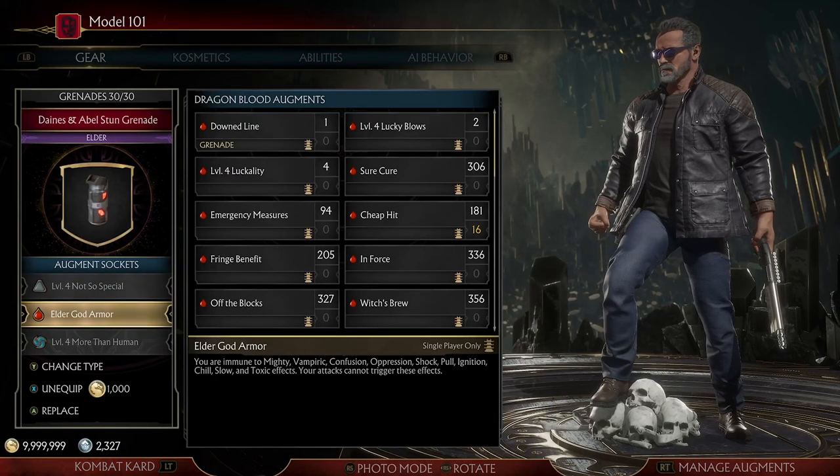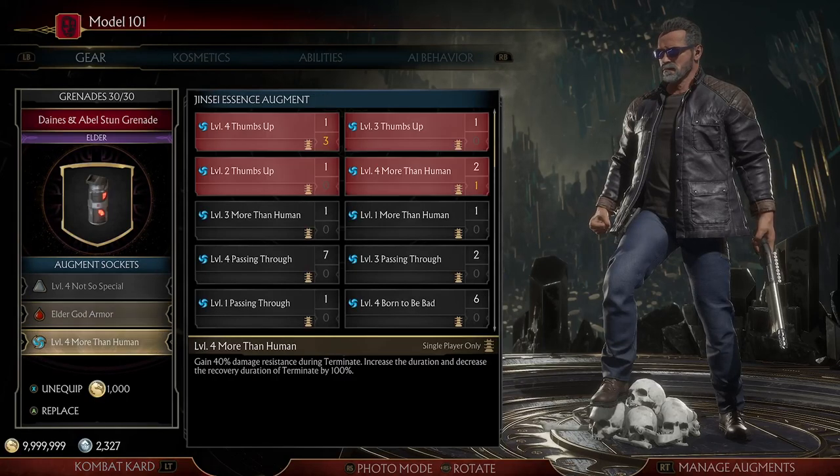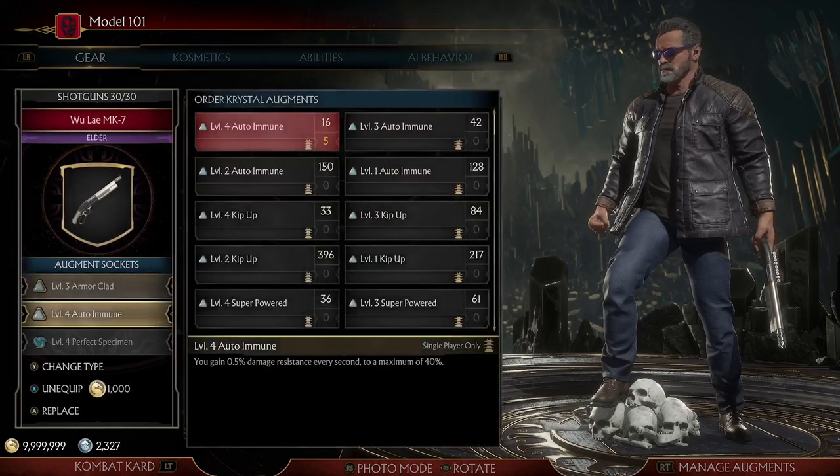Elder God Armor is a must in those towers. It actually stops their effects from going off, like the chaos effect, freezing effect, burn damage - all that stuff. It's only useful in the Test Your Luck towers though. For Terminator I had the Jinsei More Than Human - gain 40% more resistance during Terminate, increase the duration and decrease the recovery duration of Terminate.